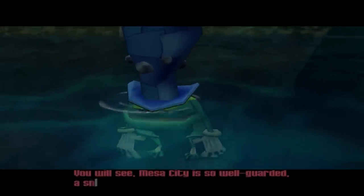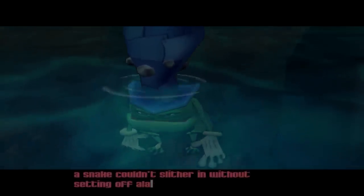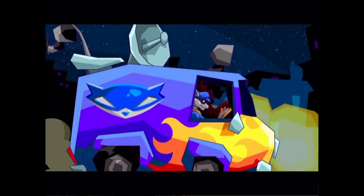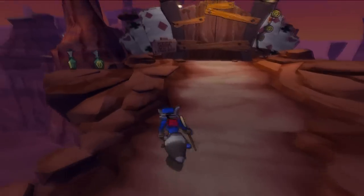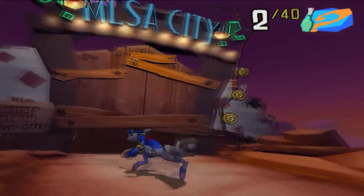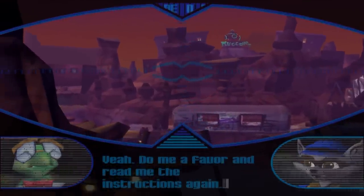Thanks to Raleigh's need to dramatically monologue, the gang now knows exactly where to go for the next page of the Thievius Raccoonus. The next target is Mugshot, a dog turned from scrawny nerd to ruthless gangster as a result of being bullied as a child. Nowadays he's holed up in Mesa City, a usually thriving town that is now suspiciously absent of life.